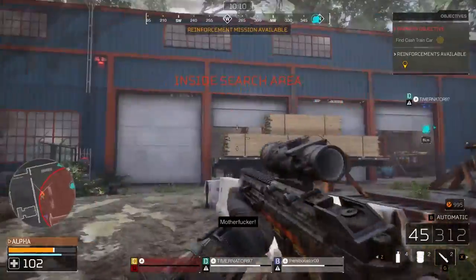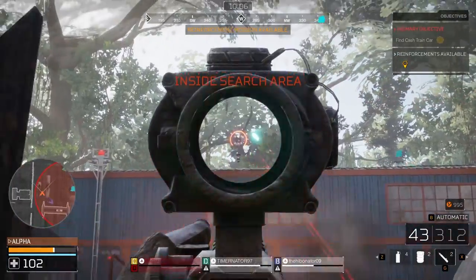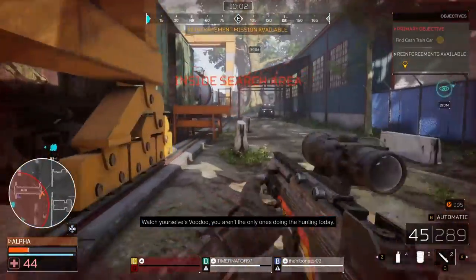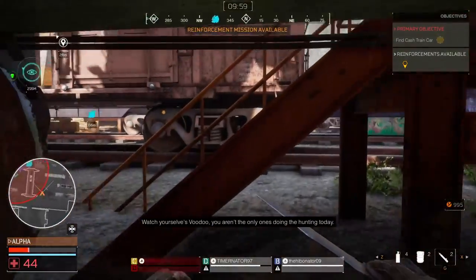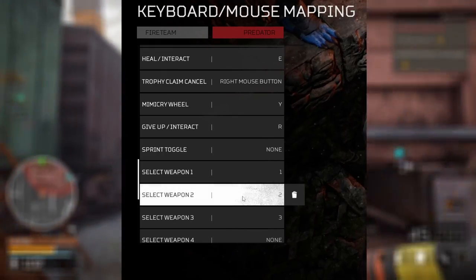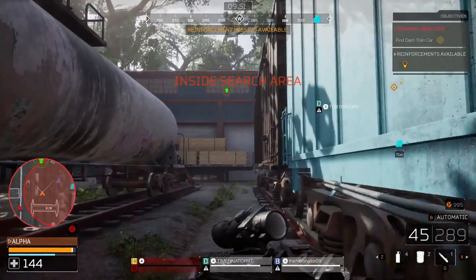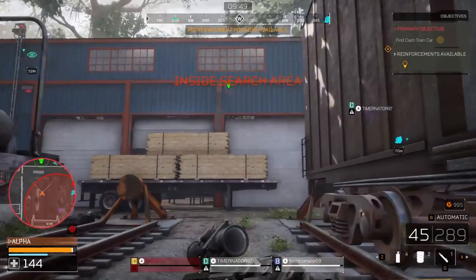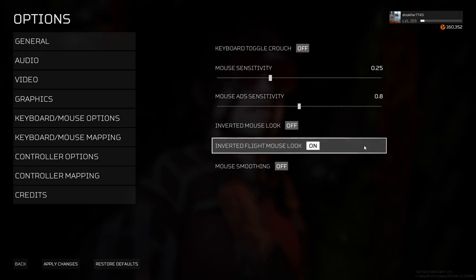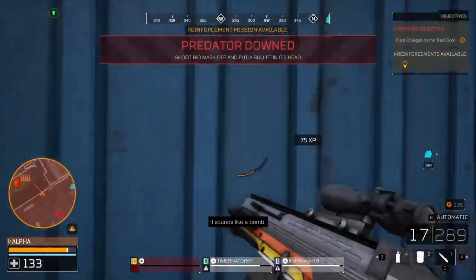Your gear and weapon slots — changing these will make your life a lot easier while in combat. Instead of going into the gear wheel, you can get your desired weapon out a lot faster. Your weapon slots are your primary and secondary, and the gear slots are your gear. Another thing I recommend changing for predator players is to turn on the inverted flight mouse loop. The smart disk is defaulted to inverted mouse loop, so it will be a lot easier to navigate if you turn it off.